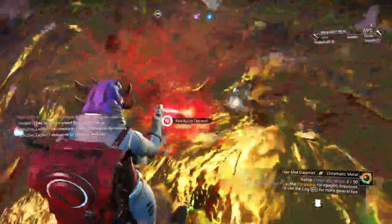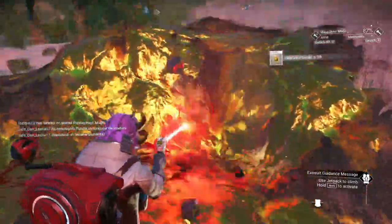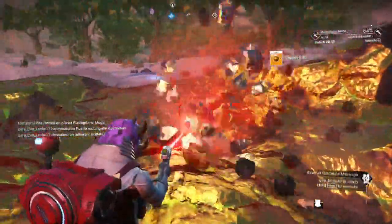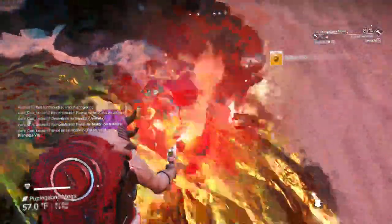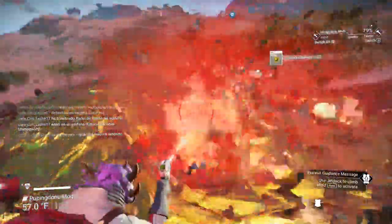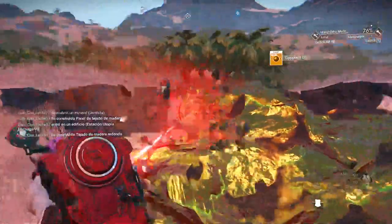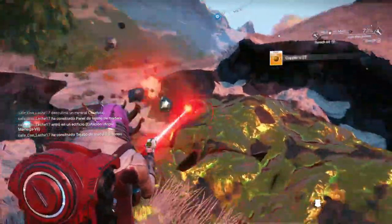We'll look for another deposit after this. Because there's all these traces in here, we're only getting about 20 or 30 copper at a time. Let's widen this out and gather it up as quickly as possible and look for a better deposit. We'll get a bunch of silicate along with it, which is what we need to keep the terrain manipulator recharged — just enough to keep it going.